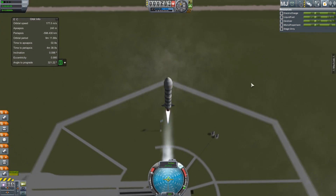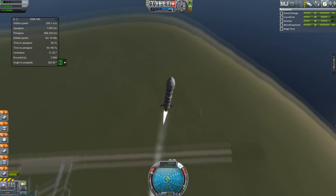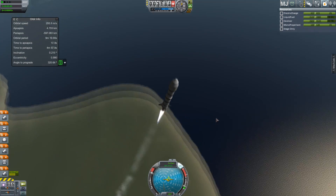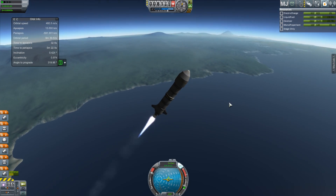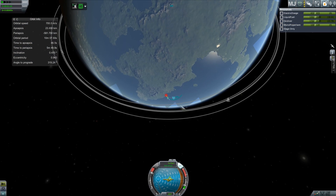Let's go to Doona. I'm not actually going to arrive at Doona this episode — we're just going to head off to Doona this episode, because that's how I do things. So this is a probe I've put together with quite a big rocket. I wanted something smaller but I'm having to carry like a one ton antenna with me.